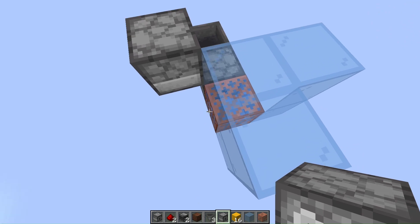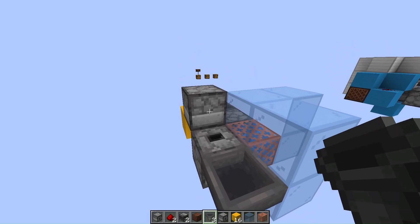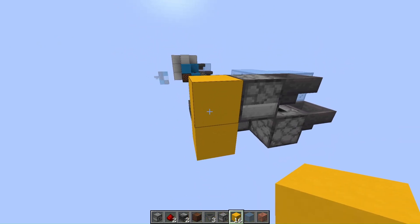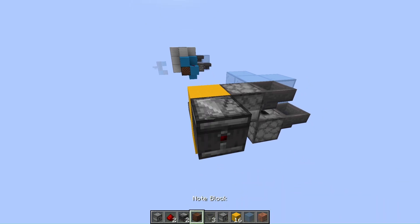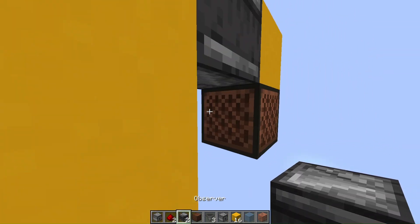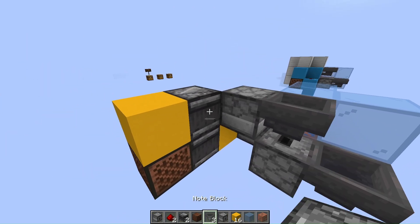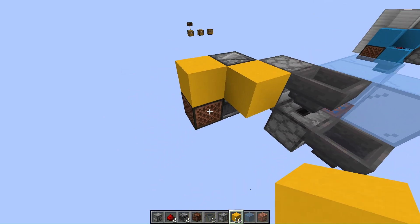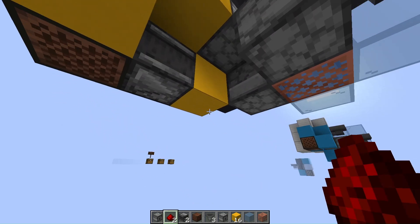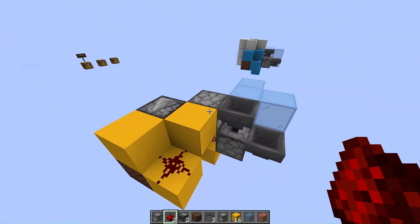Next up over here, you want a dropper pointing upwards, just right next to that, and two hoppers — one pointing into the dropper, and one pointing back into the dispenser. Now, of the block that you are meant to be placing your dirt at, place an observer looking right into it, a block, a note block below that, and an observer looking into that note block so that this chain happens. Next up, in order to power the dispenser dispensing the water bottles, you just want to place two blocks here and a small piece of redstone. In order to activate the rest of the system, we have this over here — just place a block here and a piece of redstone dust. And that's your entire circuitry.